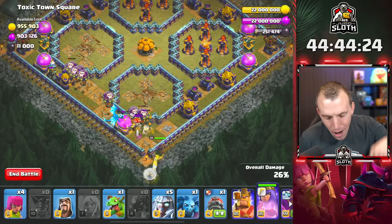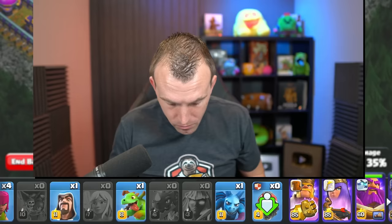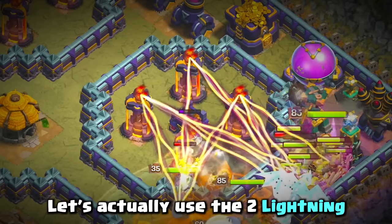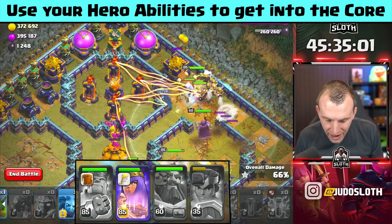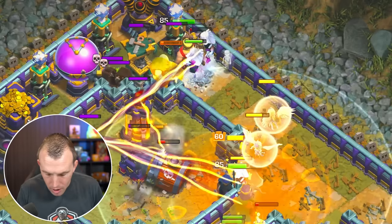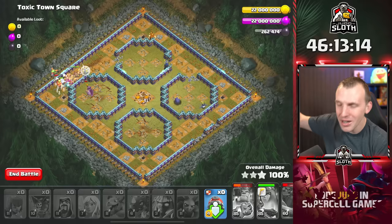Once you have done that: all the Titans, King, Warden, Royal Champion. Wait on the Battle Drill a touch and send it from the outside of the base. King ability — once the Poison hits, Warden ability. Use the two Lightning right in the center. The Battle Drill and the Royal Champion should go into the central area. If you use the King ability and the Warden through the first Poison Spell Tower, you can just overwhelm the back-end Poison Spell Tower. Use your Hero abilities wisely to get toward the center. You could take two Super Wall Breakers to punch through the outer and inner walls toward the Multi-Target Infernos. Toxic Town Square — good night. Not even a match for my Lightning and Earthquake spells.